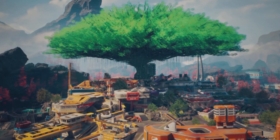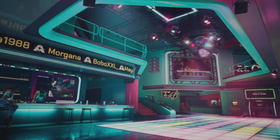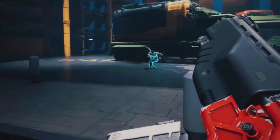You are in what we call the shade of our Earth tree, powered by its life-giving tree juice. Here you can get your bearings, customize your weapons, try them out, try out vehicles, and when you want to fight, we have a dueling area for that.